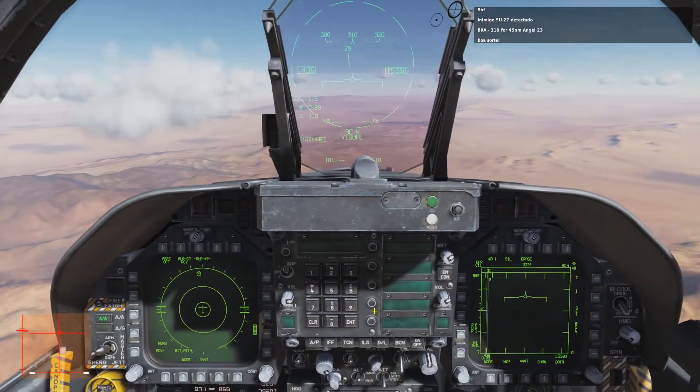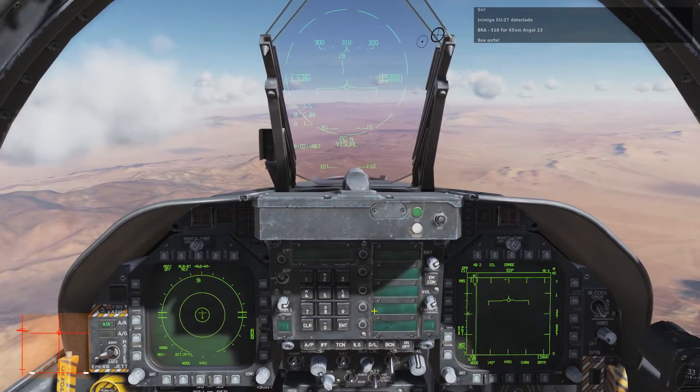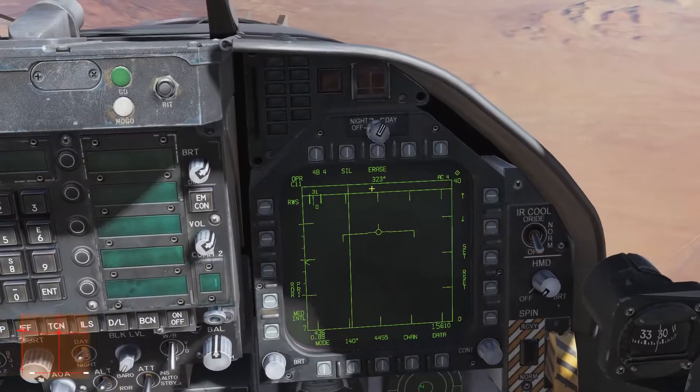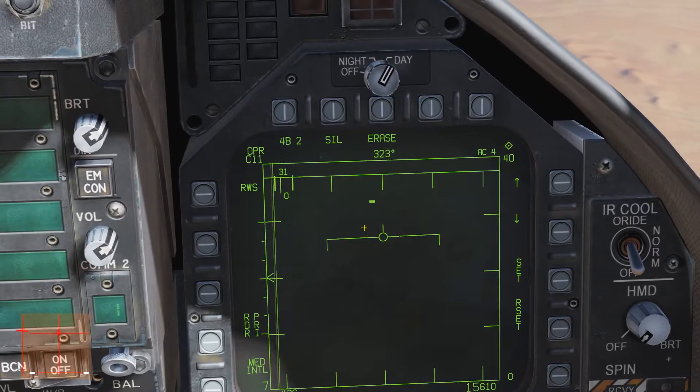E aí pessoal, tudo bem? Uma dica rapidinha aqui no F-18, no radar aqui de busca, o radar BBR — você vê que fica aparecendo aqui o contato inimigo.